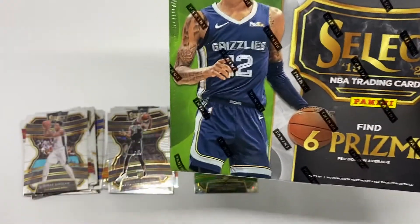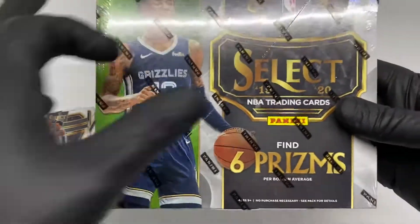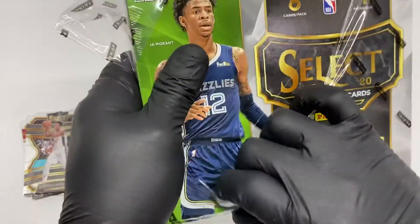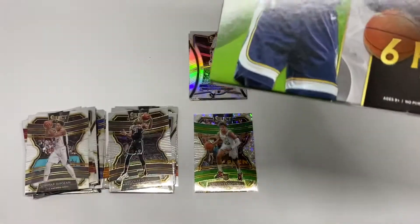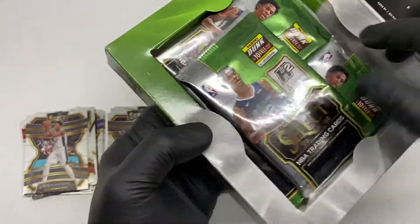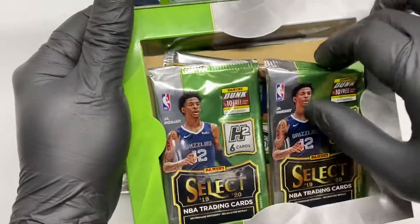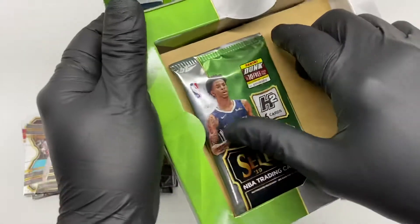Okay, let's go with the second box. Really hope we got an auto card from this box. So far I've got Kevin Porter Jr. and one other auto — it's very difficult to find an auto card from this Select Hybrid. You can straight away tell if the pack contains an auto card or not — checking all four packs — no, none of them.